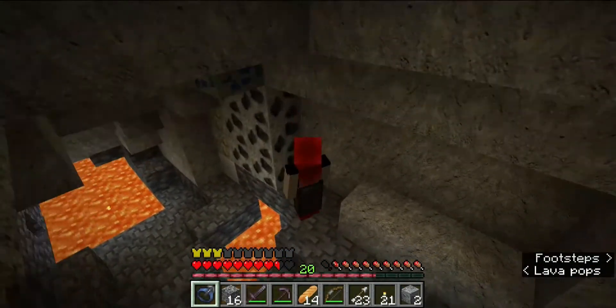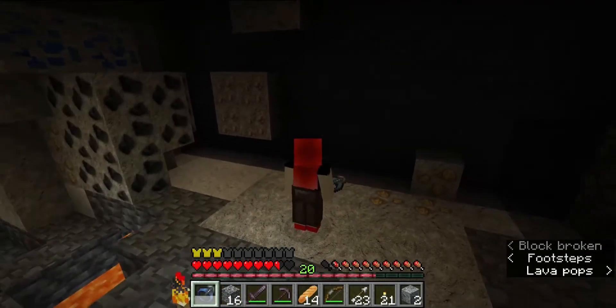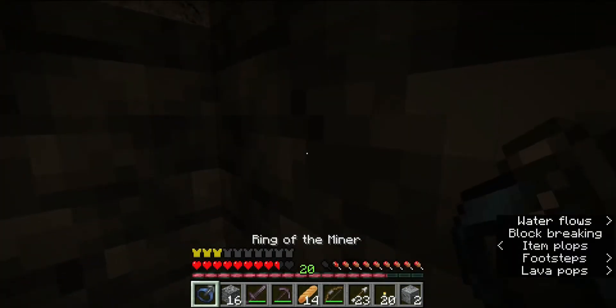Number 9 is the Ring of the Miner mod. Having a sort of ore-sight in real life probably wouldn't be considered a superpower, but it definitely would be in the world of Minecraft. Look at how well it works.